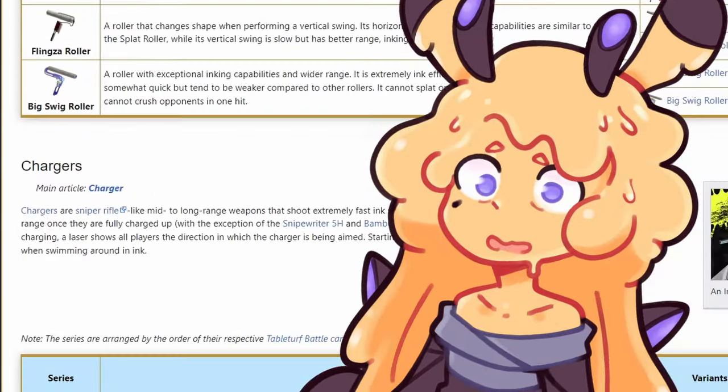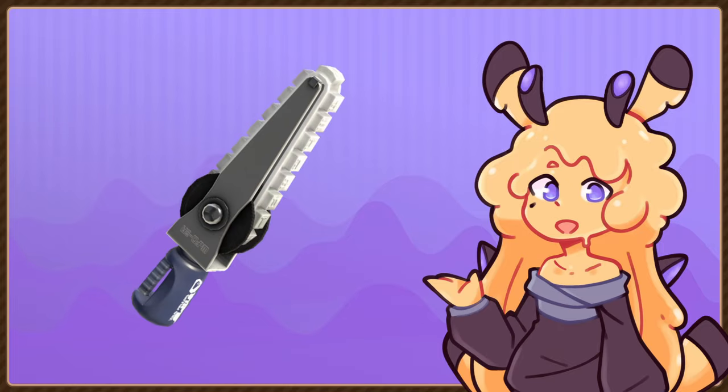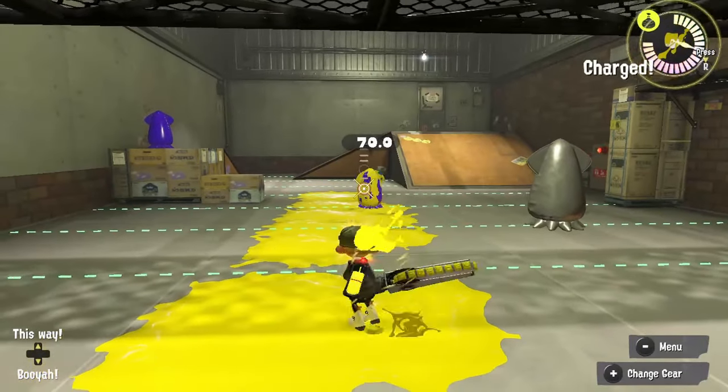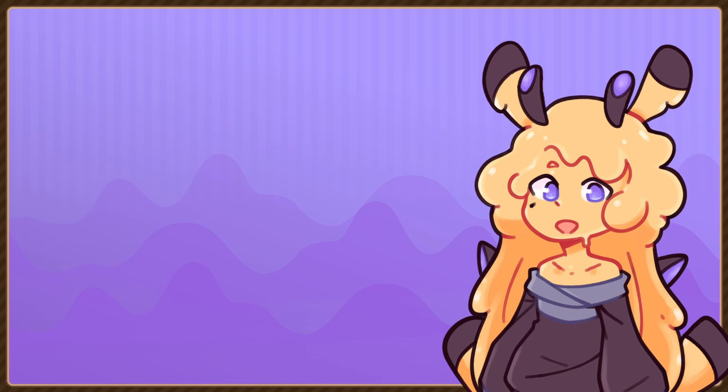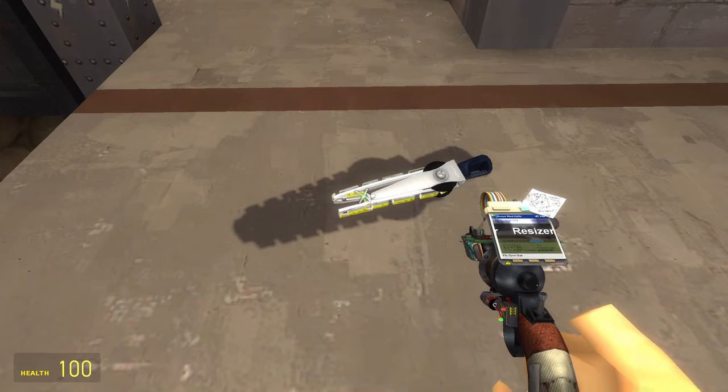Obviously we can't cover all weapons in this video — that would be insane. So I just chose the ones I like the most, starting with the Splatana Stamper. The Stamper is slow but a reliable damage dealer with decent range, and of course would make for a perfect knife for the Spy. Though it might be a bit big, so we'll just... much better.